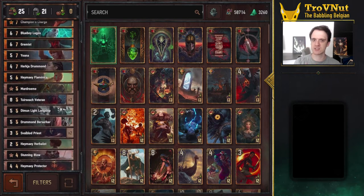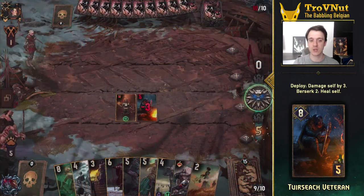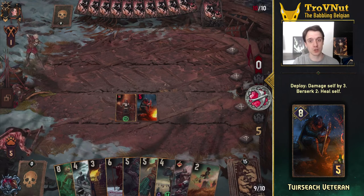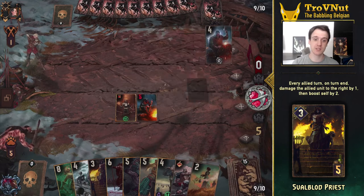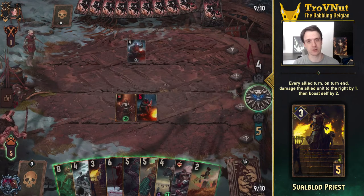I like to start with the Tvirsak Veteran. He has 8 power but damages himself by 3 on deploy. When he reaches 2 power — so on Berserk 2 — he heals himself back up to 8, making him a great defender and damage soaker as long as he doesn't get destroyed by a bigger hit. Combine him with his Fall Blood Priest and you already have some nice synergy going, since the Priest will whittle the Veteran down while boosting himself until the Veteran heals up and the cycle continues.